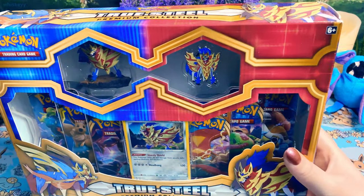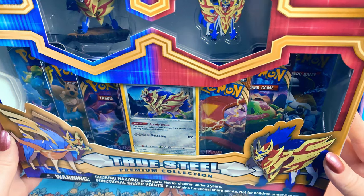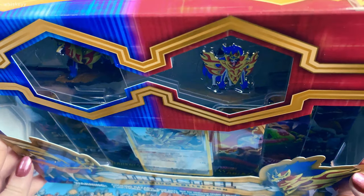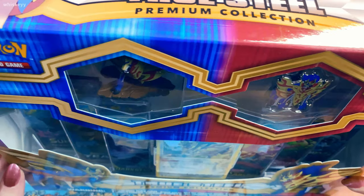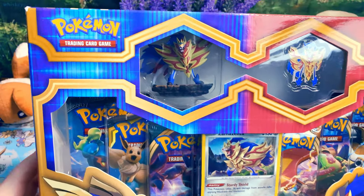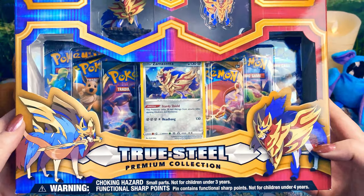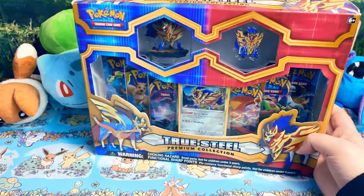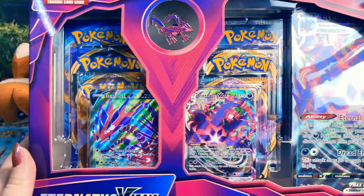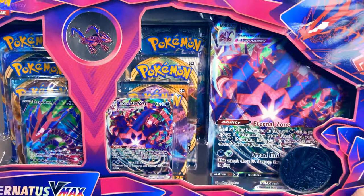So these both have just a bunch of random packs in them. I'm not entirely sure which packs — I think they have some Darkness Ablaze, some Evolutions. It comes with this little figure, a pin, and a promo card. And then this one comes with a big promo and a huge coin, plus two more promos down here and another pin. So I hope you enjoy.